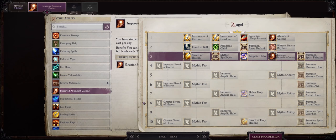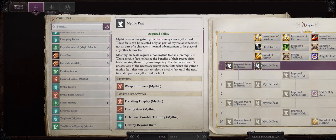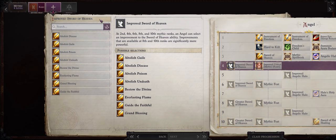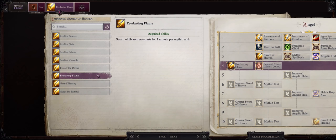For Mythic rank 4, be sure to go with Improved Critical Mythic in Kukri so we can get x3 Critical Multiplier — or even x4 if you have a supporting Skald party member. I also have a guide for Skalds linked below. For our first Improved Sword of Heaven ability, I've already explained what all of these do in my Angel guide, but for your first one go with Everlasting Flame to increase its duration.